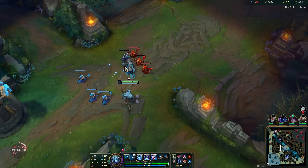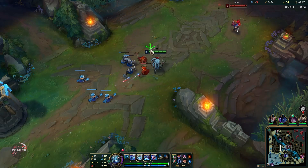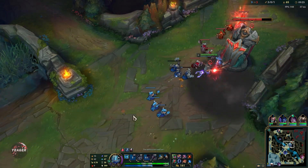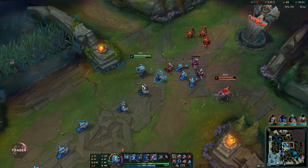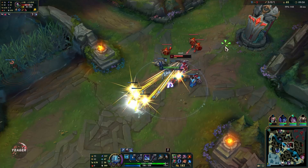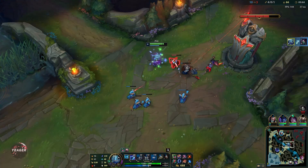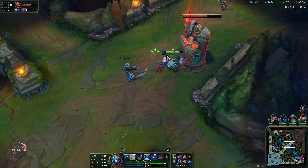Another really important thing — you can hide your ultimate animation inside your Q. That is the most overpowered thing about Fizz because the opponent cannot react to it; they have to know it's coming because it's almost impossible to react to. Even if they have Flash or mobility, you can often catch them off guard because they cannot see the ultimate coming. This is something most Fizz players use in the laning phase to sneak in those early kills and snowball through that.